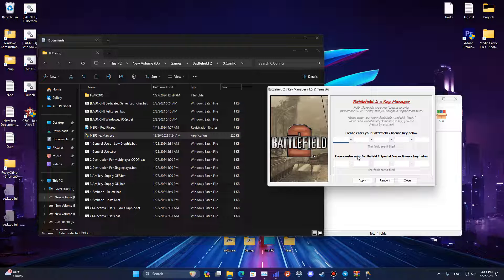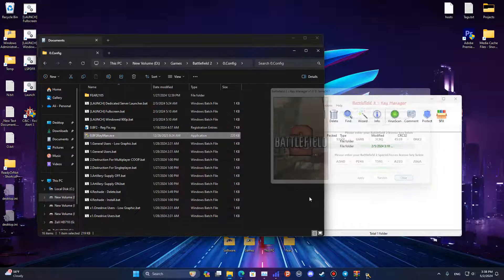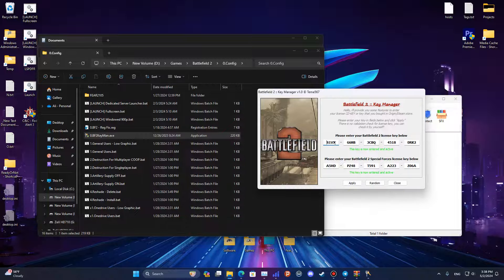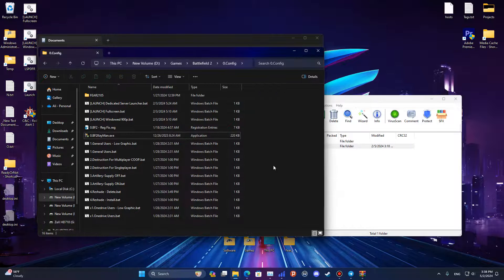The next step will be registering and applying CD keys for Battlefield 2 and Battlefield Special Forces. Set it to random and it will generate some random keys, then press apply and it will apply them. You can check again and you'll see there are CD keys for both.